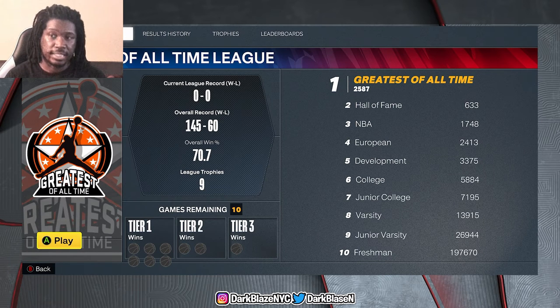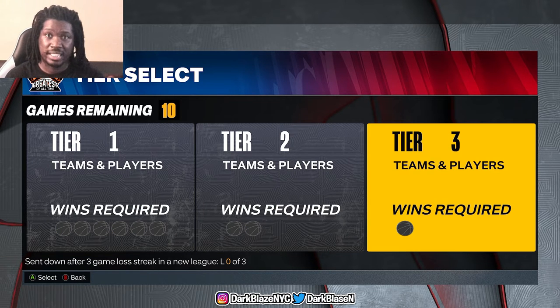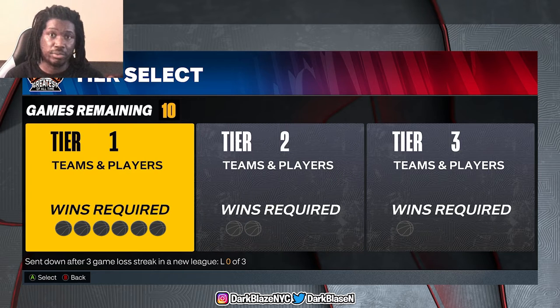First I'm gonna show y'all an example of how to get there, what to do, and how to unlock these teams. You go to Tier 1 - you got to complete Tier 1, Tier 2, and Tier 3. You got to complete all the tiers if you want to rank up. I'm in the GOAT League so I can't really show y'all the Freshman League because I already passed that.